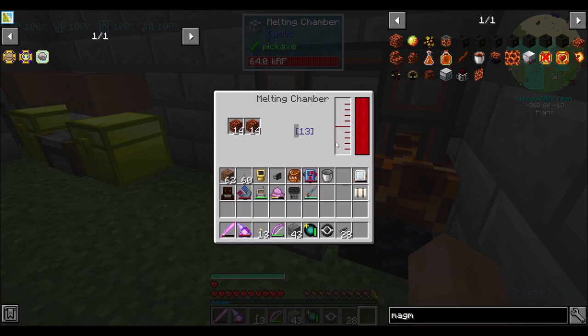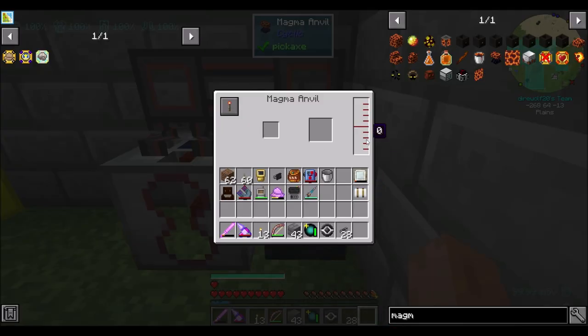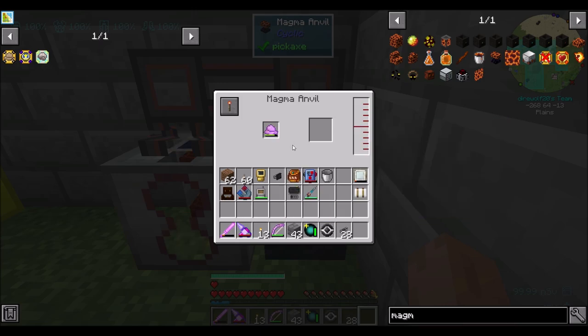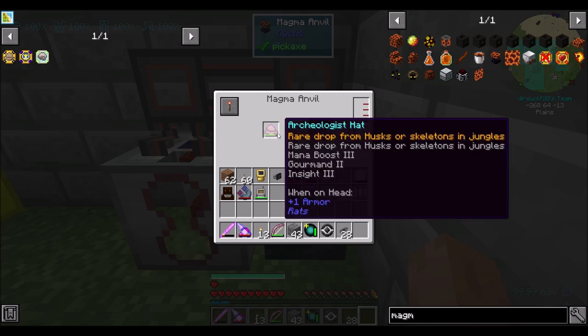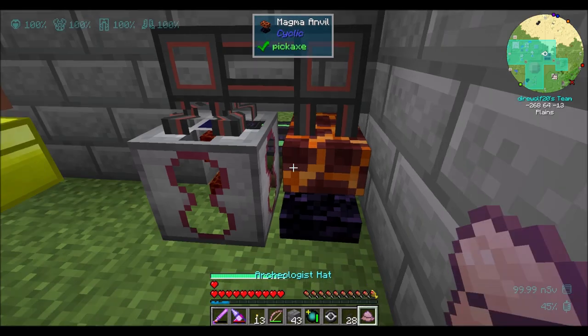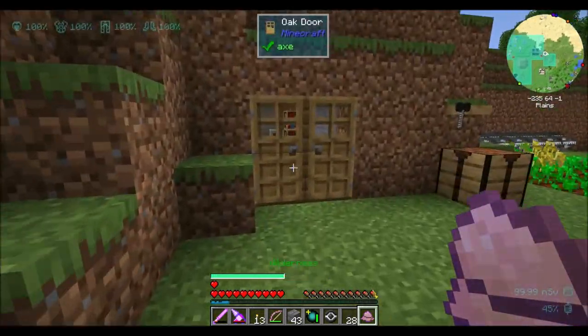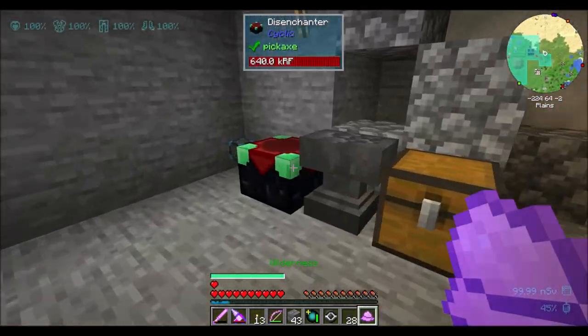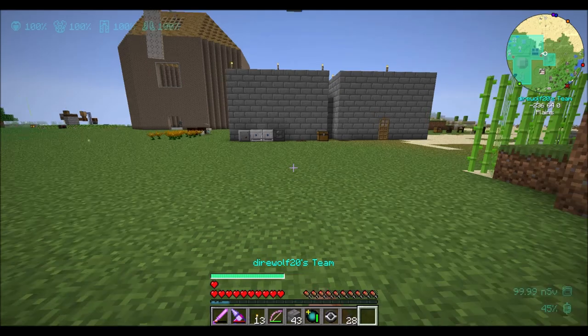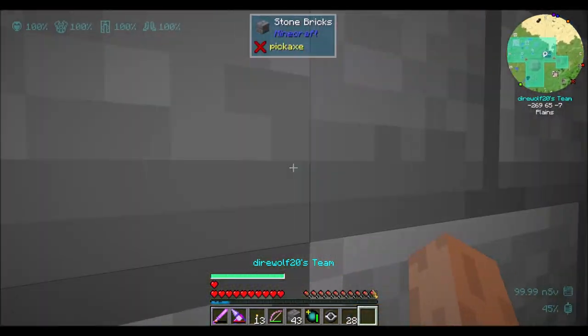Remember the UIs are a little bit funny — I think there's some client-server sync issues with this mod, but it works. Look, you can see it repairing. So it's totally working, totally repairing the hat. There are no specific enchants on there that I super care about. I could remove them if I did care. Might as well remove the enchants while we're here, just because we can. Now we have a plain old boring archaeologist's hat.